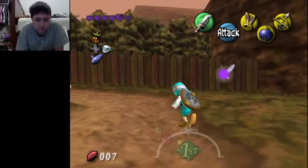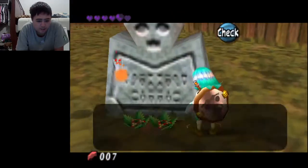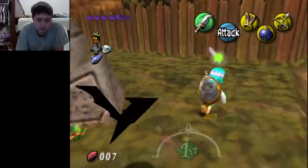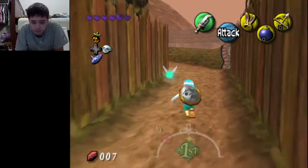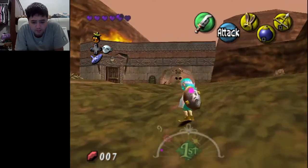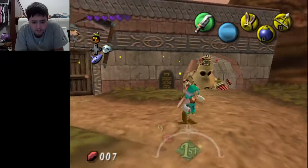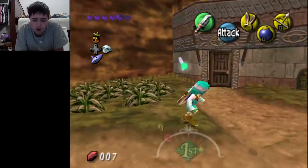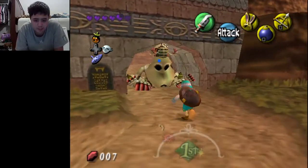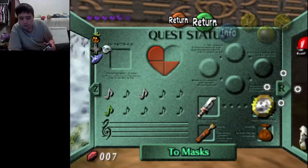Alright, here we go. Hey! Hey, Dampe! I'm gonna leave you alone for a bit. A soldier from Akanya — I'm gonna leave you alone. So this guy right up here — wait, didn't it actually say I can... Yeah, that's right. We actually have to play the song for him. Now, how does that song go again? The Song of Awakening?